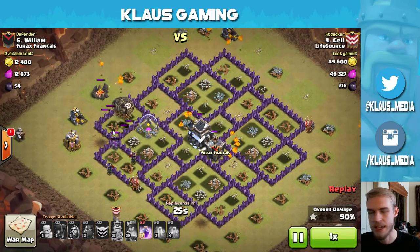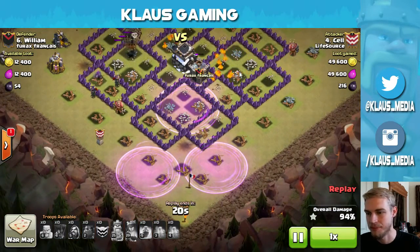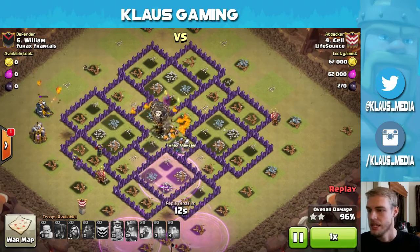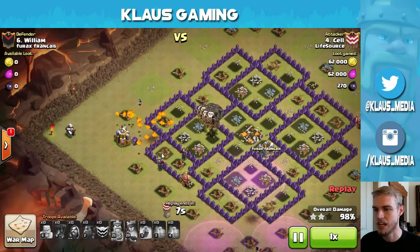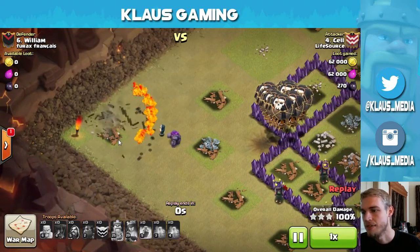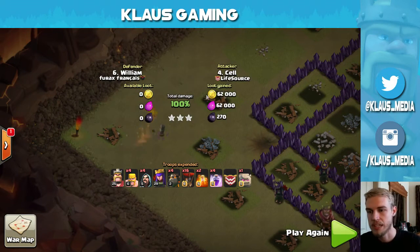Beautiful attack. All of the defenses are down — that's when you know you wreck a base and you get extra spells, right? You've got to celebrate somehow. All the Town Hall has been dropped — there's a two-star. We've got just a little bit of cleanup left. You've even got a Golemite still alive just hanging out outside. There was a Giant Bomb right there — terrible place for a Giant Bomb. And there is your last Builder's Hut. Three-star for Cell on William. Awesome attack. I love watching Air Attacks.